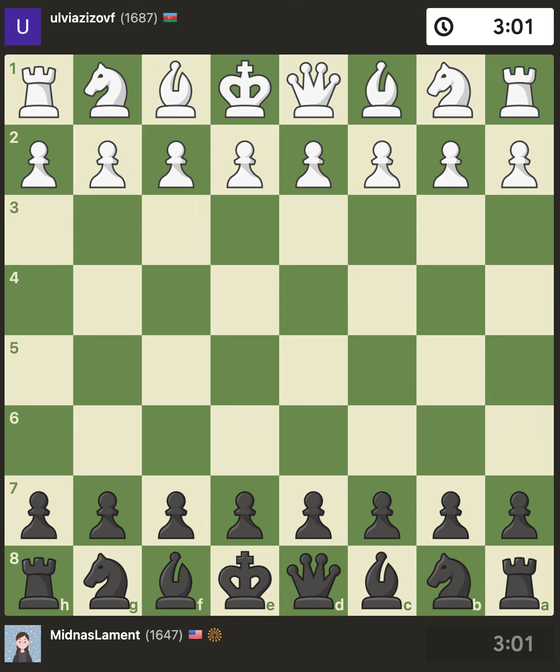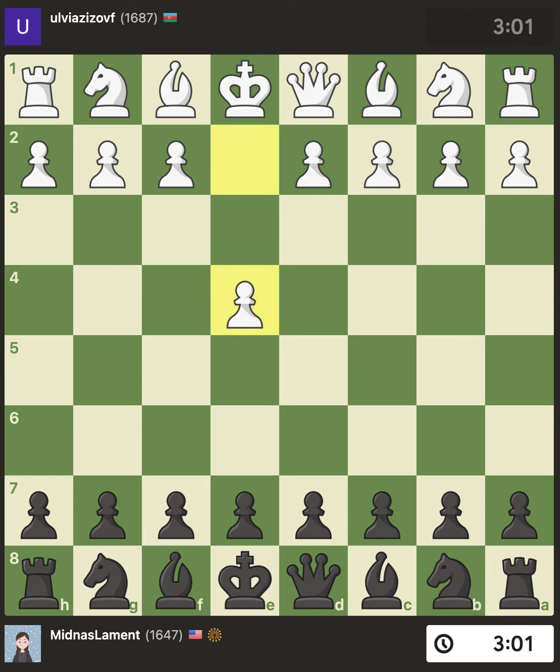This is Stacia and we're going to take a look at this blitz game that was pretty interesting. It features a middle game plan that I'm interested in playing but don't really understand yet. So let's see what we can learn. I had the black pieces against a 1687 in a three minute, two second increment blitz on chess.com. They opened with e4, e5.